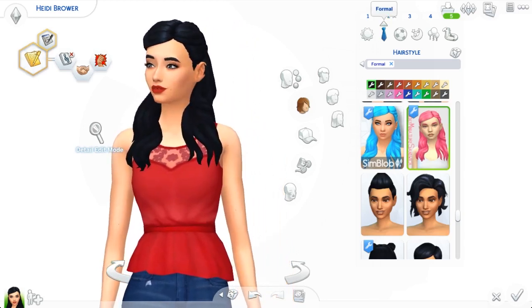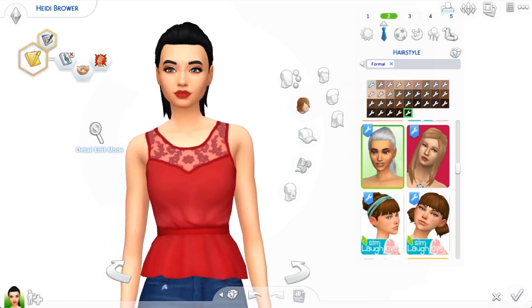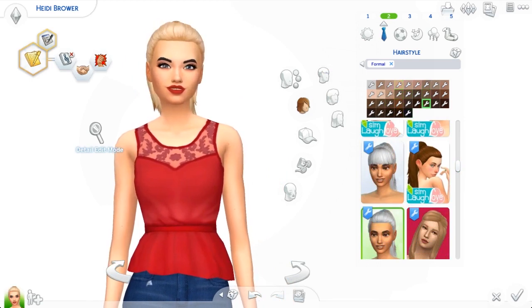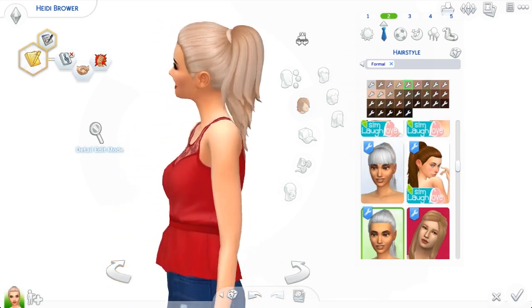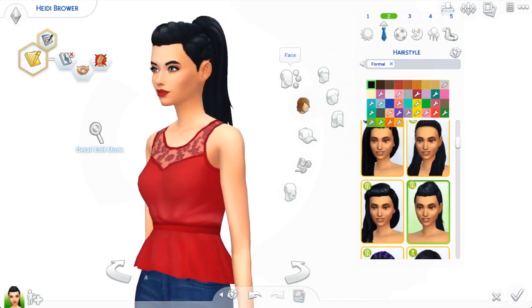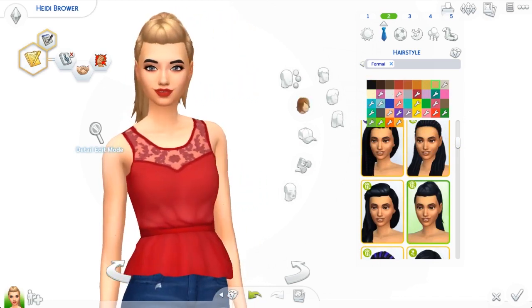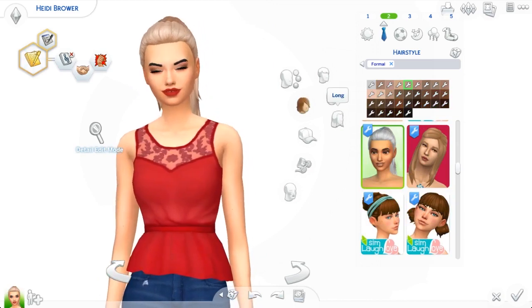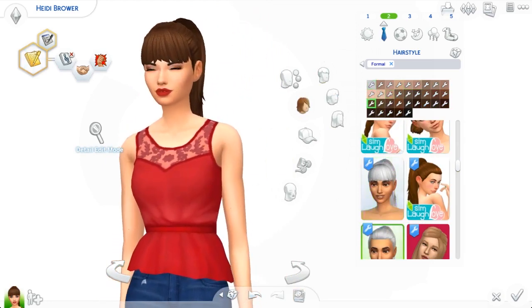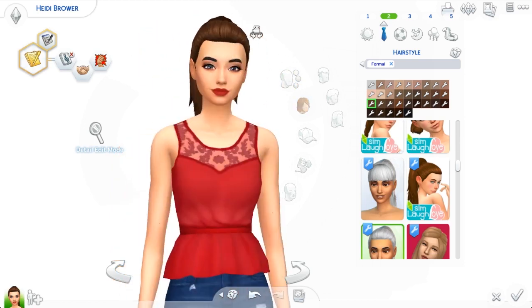Bonus hair! It's not in my Tumblr post but I'll have it linked down below — it's a surprise bonus hair. It's a recolor originally by Sim Laugh Love on Tumblr. We have so many pretty natural color options. This is a great hair for athletic stuff because it's got the back of a hair from Movie Hangout Stuff, plopped onto a straight ponytail so it looks more natural. There's also a version with bangs. The colors are so pretty and it's on my sims a lot for athletic wear — it's a good, basic, clay Maxismatch ponytail that fits with everything.